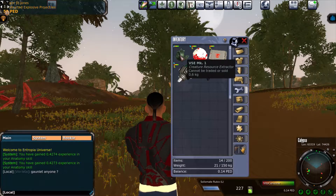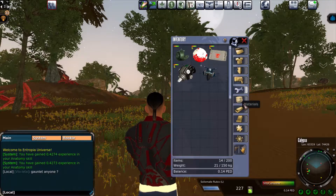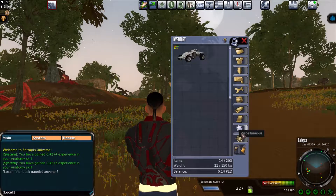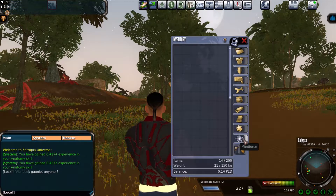DSE MK1 Creature Resource Extractor. I don't know if you're supposed to use that on a live creature or a dead creature — I don't think I've tried it yet. Materials: I don't have any because I deposited them. I have mine resources and blueprints. This is my vehicle — I can double-click and put it on the ground and drive it.